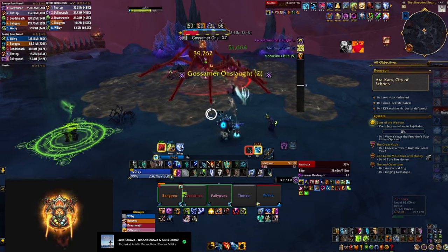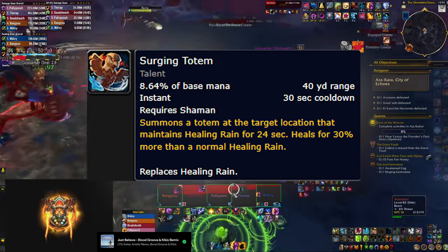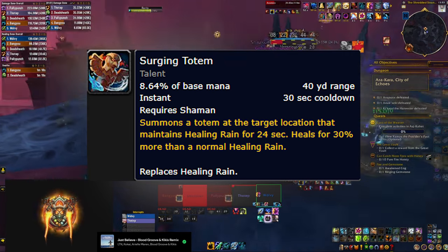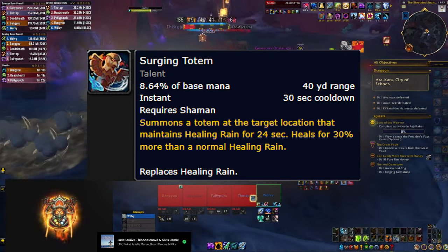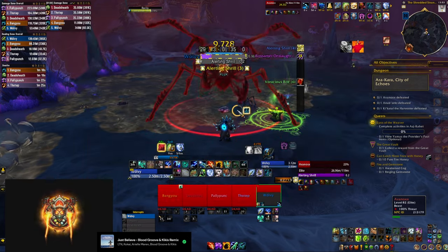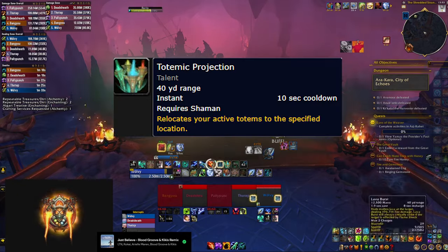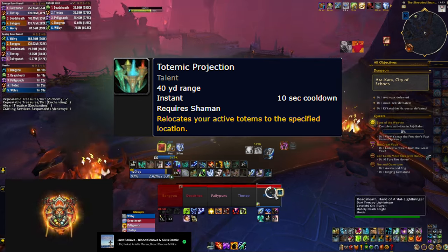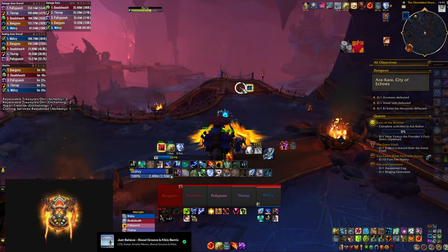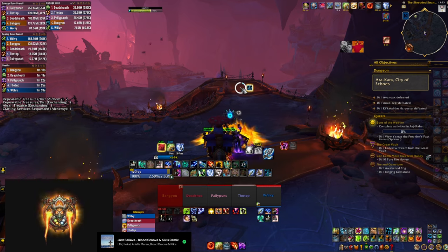The main game changer for Totemic Restoration Shaman is Surging Totem — an instant-cast that replaces your Healing Rain, heals for more, and lasts 24 seconds. Your talents reduce its cooldown down to 24 seconds, meaning you can drop totems back-to-back with almost 100% uptime. The only downside is Healing Rain is now attached to that totem for 24 seconds, so you can't move it unless you spec into Totemic Projection, which lets you move the totem every 10 seconds at the cost of an extra button.